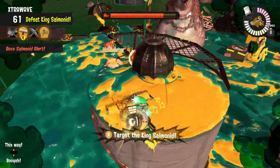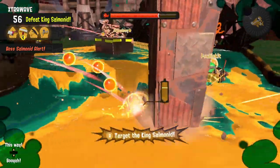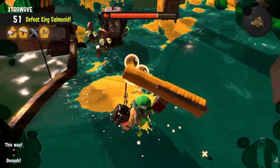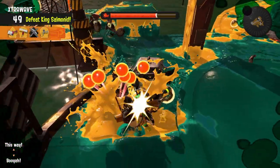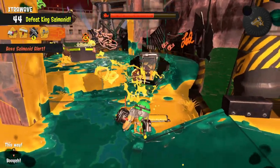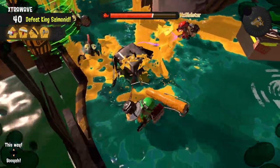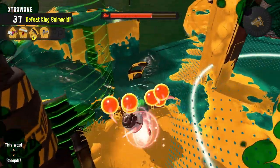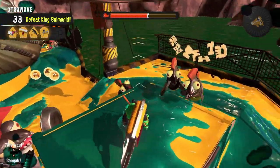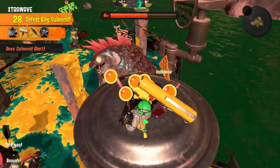If you shoot that golden egg at the Flyfish directly in the middle, it should take it down completely. I've seen it done before, but if it's easier you could also shoot it towards the basket. Bonus tip: if you can get the big guy as close to a Slammin' Lid as possible, you can get the Slammin' Lid to slam down and do a large amount of damage to the big guy — though I don't recommend relying on this since you'd have to be pretty lucky for that scenario.